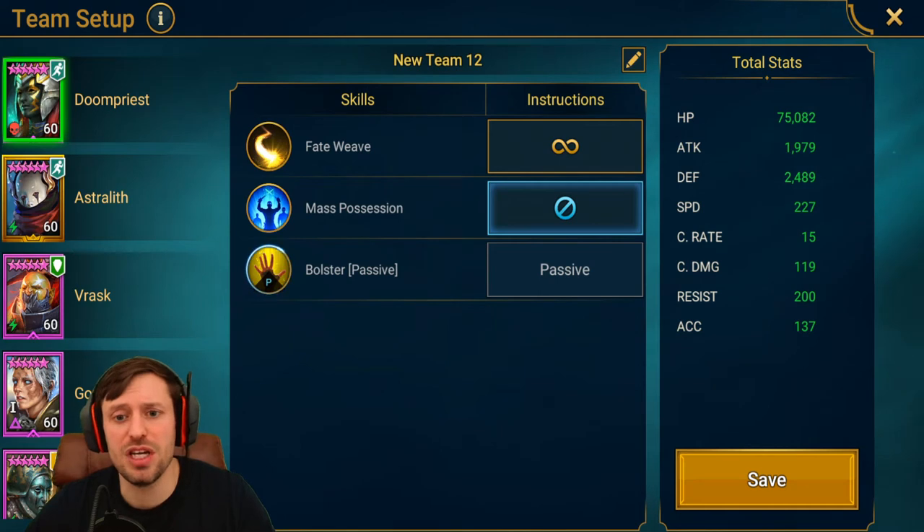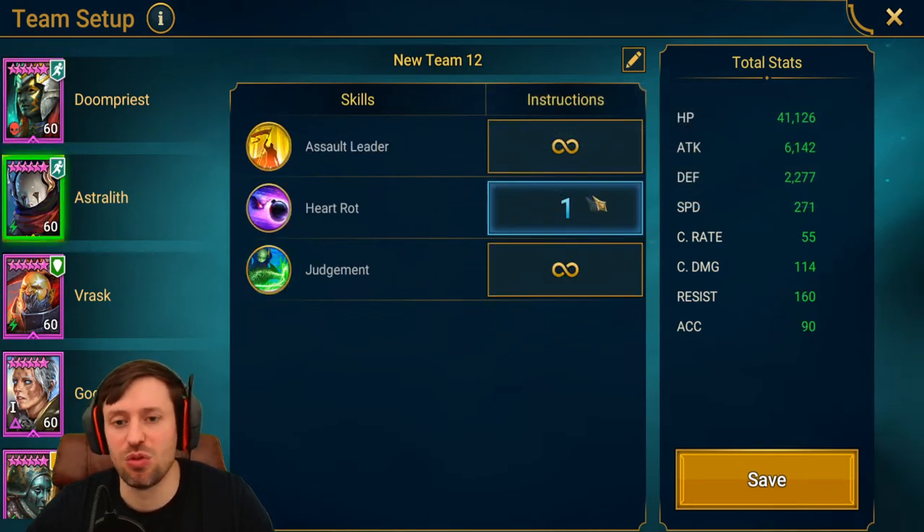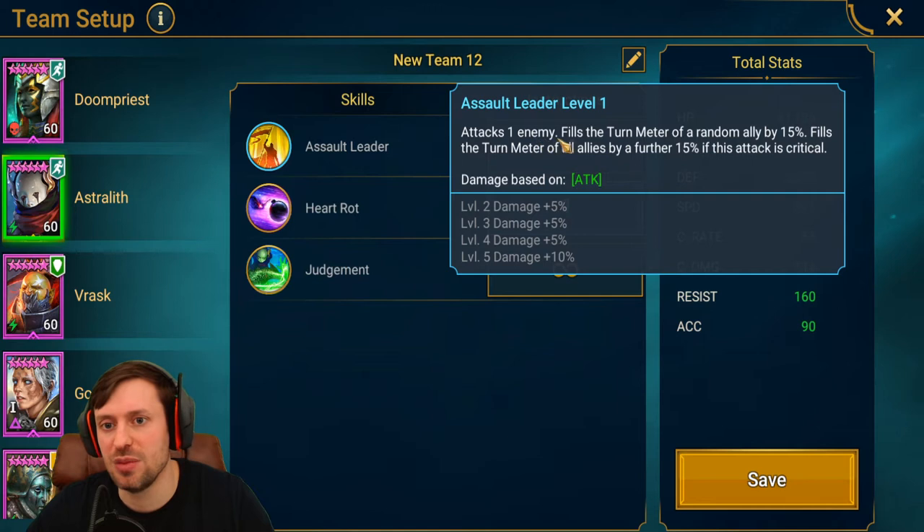First up we've got Doompriest — you need to lock out her A2 because she will put an increased attack buff on your team, and Bommel will take that buff off you and replace it with bombs. For Astrolith, just want to prioritise that A2. Her A1: attacks one enemy and fills the turn meter of a random champion by 15%, and fills the turn meter of all allies by 15% if the attack is a critical hit.